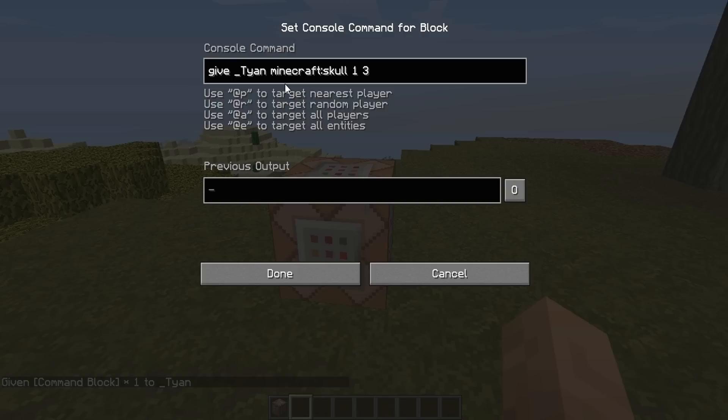Don't worry if you don't know what any of this is, just make sure you follow this routine exactly and you will get your player heads. Now the next thing you want to do is type a squiggly bracket, and make another squiggly bracket as well. Inside, type 'SkullOwner' — make sure the capitalization is correct, with a capital S and a capital O. Then do a colon with quotation marks, and this is where you type in the username of who you want the head to be. So let's say I want my own username, so I type in 'Tyann' and the closing quotation mark, and there you have it. You now have the command that will give you the player head.